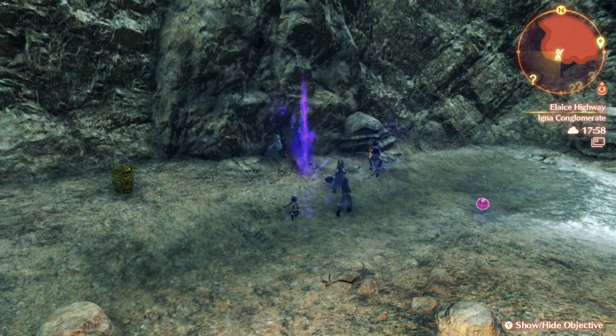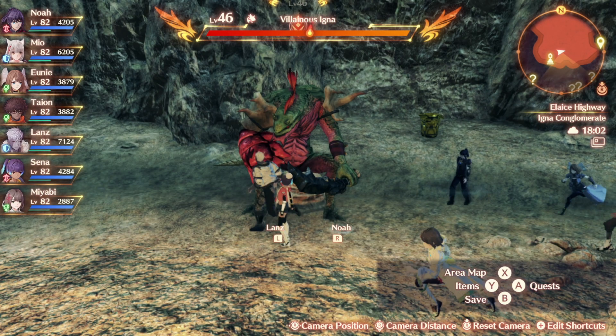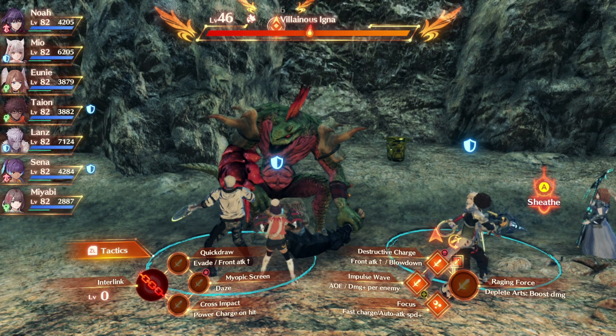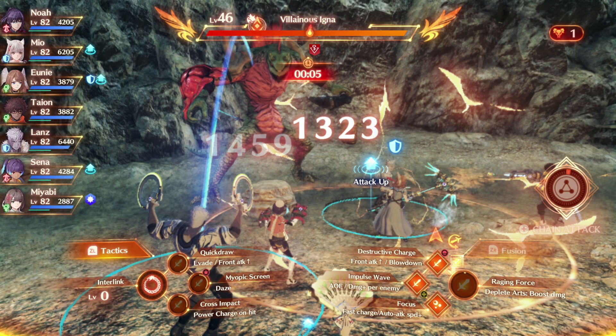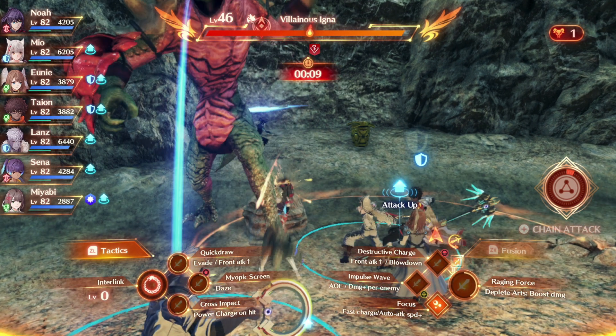This is what this guy looks like — these are what Ignas look like. They're like Lizardmen. Typically you find the named one at the very end. The prefix doesn't matter; they all drop the same material. So whether it's Villainous Igna, Swordsman Igna, Spearman Igna, or whatever Igna — they all drop the same thing. So you don't have to worry about that.